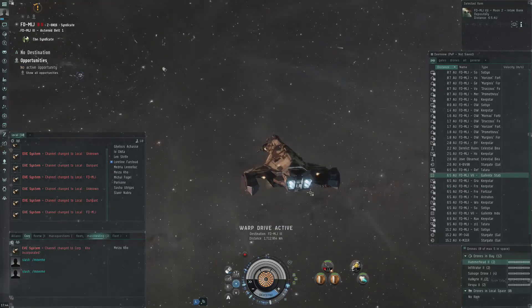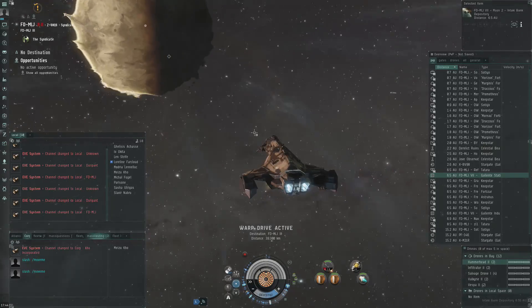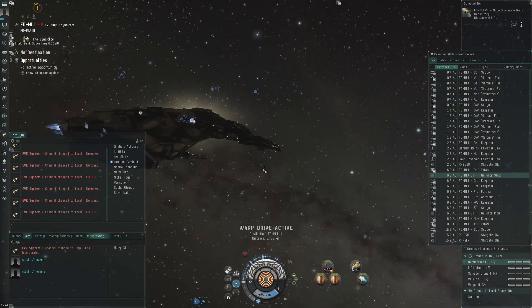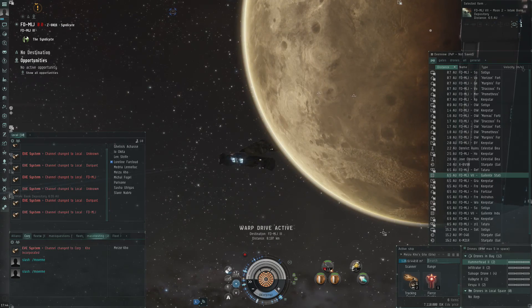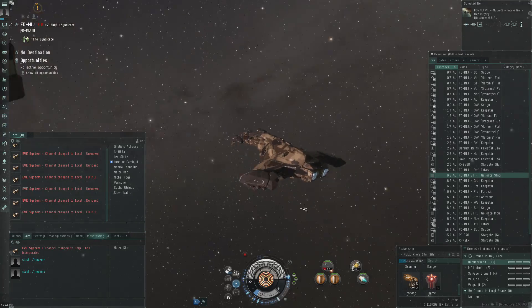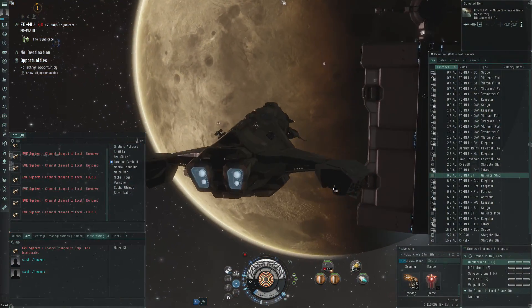Hi everyone, the Lone Wolf here. Welcome back to EVE Online, welcome back to the test server, where I am looking for a shield ship to run abyssal sites with. I think tier 3 should be the goal for this ship to handle before we say it's a good ship to run the abyss with.